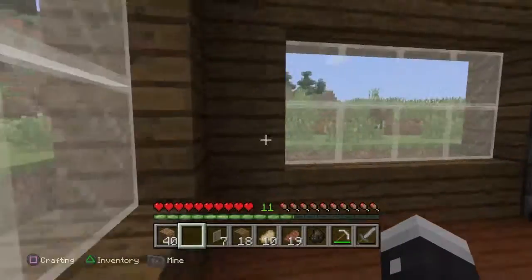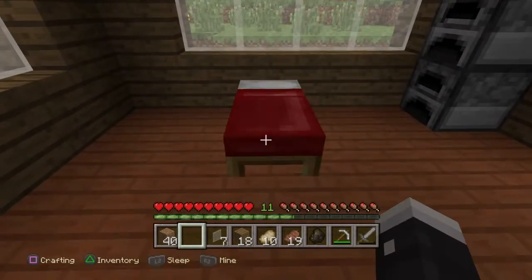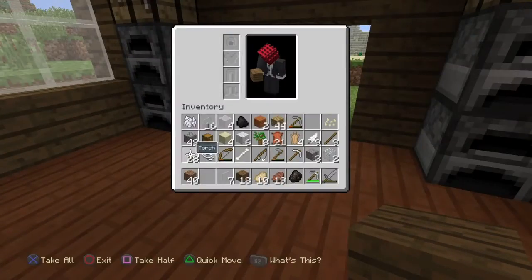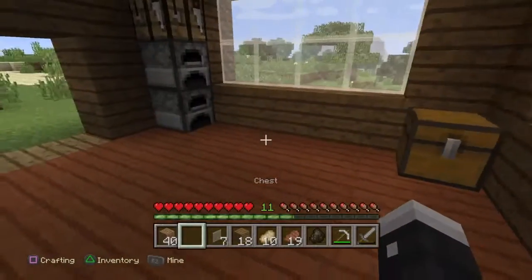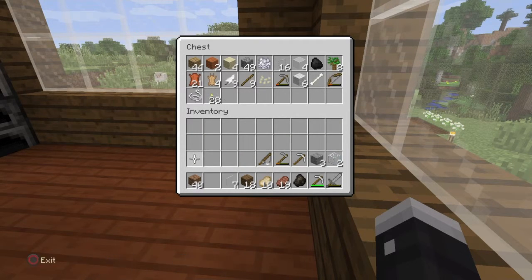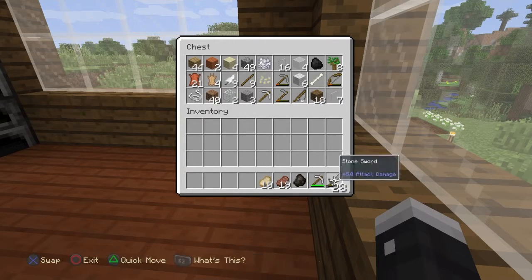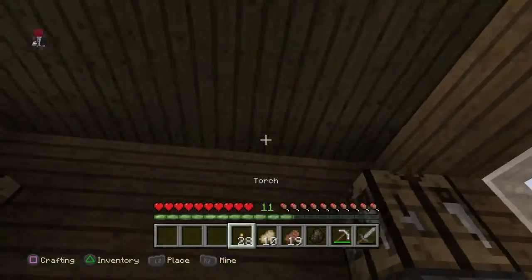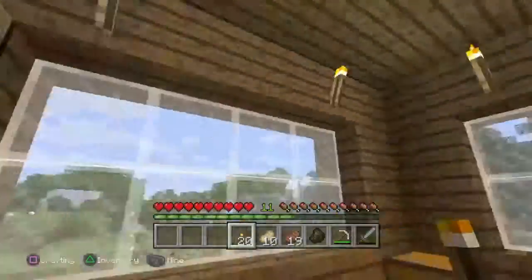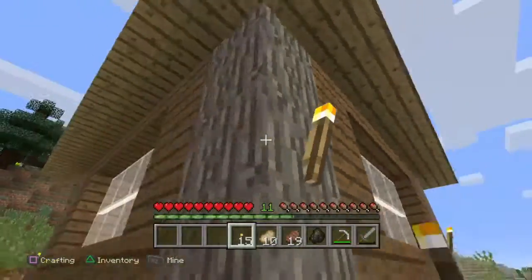Looks alright. We can put our beds — it was fine where it was but I want it in the corner of the room. I'll move it anyway. We're gonna put one of our chests over here in the open space. I'm gonna put everything I don't need right now in here — one thing I need is the torches. Let's grab everything and light this area up with torches just like so. I'll also add some torches on the outside — it looks nice. When it's night it'll be glowing.